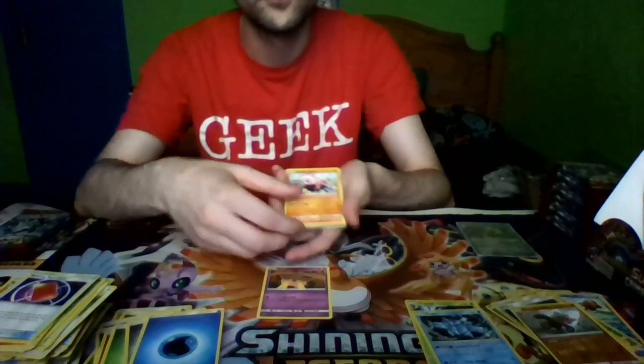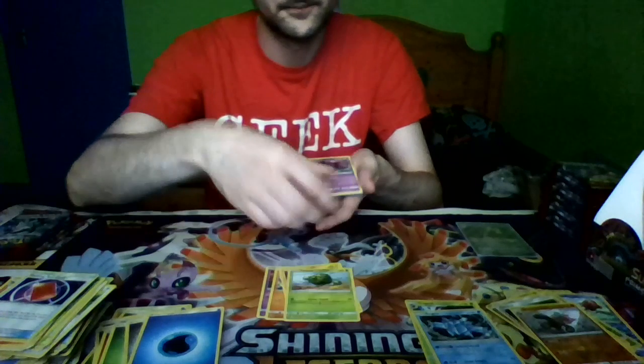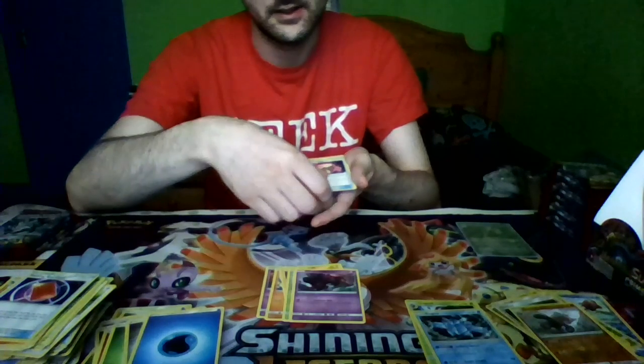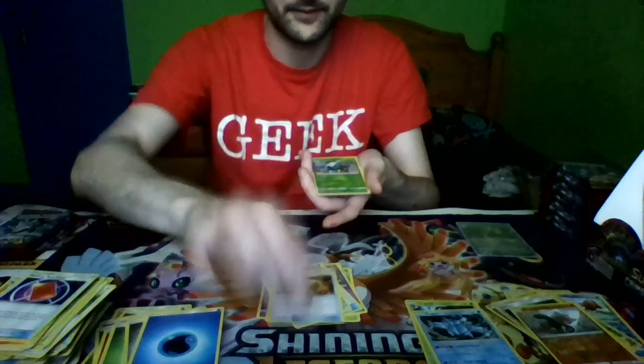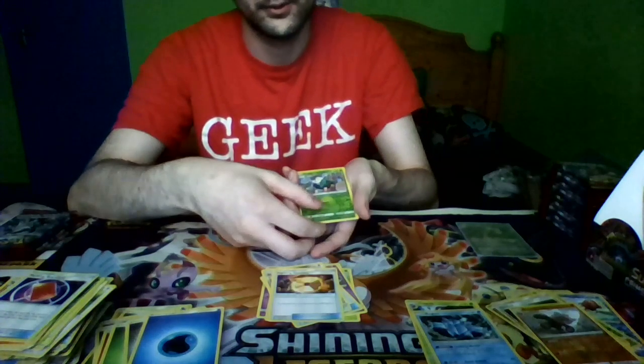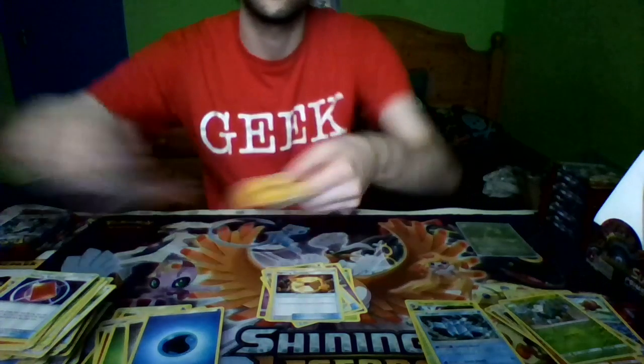Pack twelve: Punkaboo, Stuffle, Lone Geodude, Katnia, Mistrevis, Psychic Memory, Laron, Fighting Memory, a Reverse Holo Skidoo, and a Oranguru. I like the Energy.